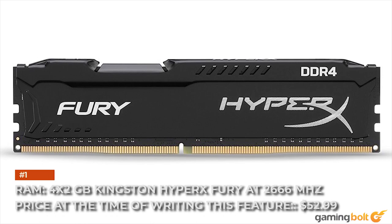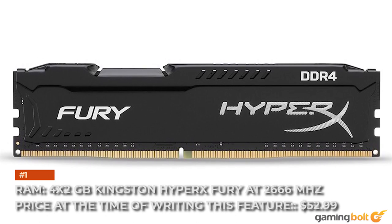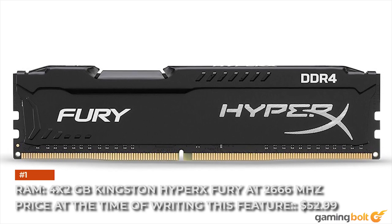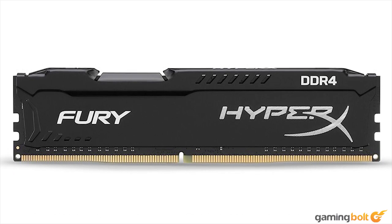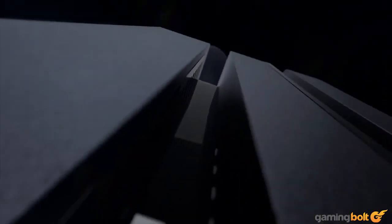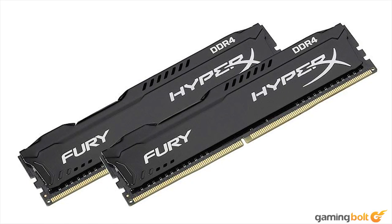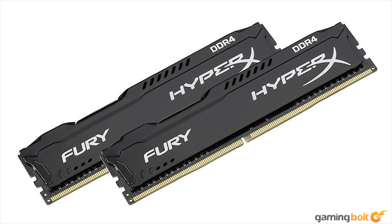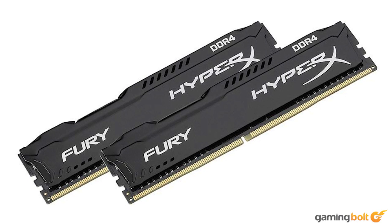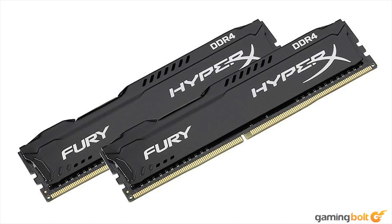RAM: 4x2GB Kingston HyperX Fury at 2666MHz, priced at $52.99 at the time of this feature. The One X had a considerably enlarged RAM pool compared to the Xbox One. While the Pro technically offers developers an extra 512MB of RAM to work with, this still only means 5.5GB is available for developers, and keep in mind that this is a shared pool. This means system RAM usage will likely top out at 4GB.